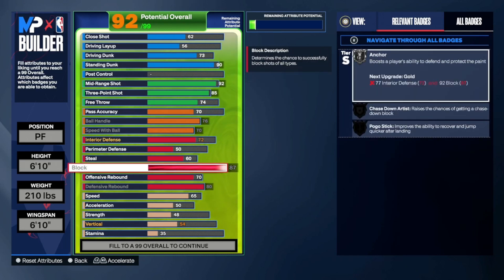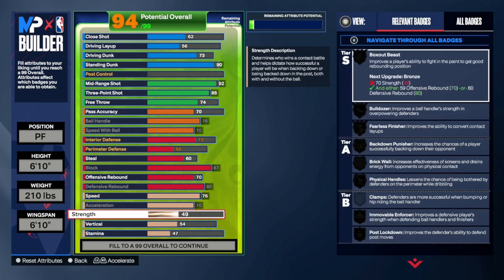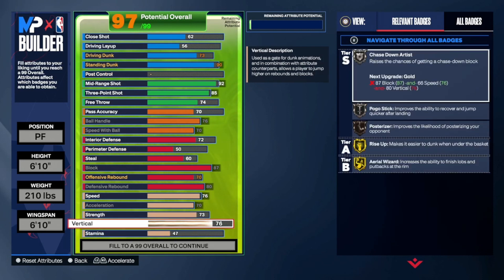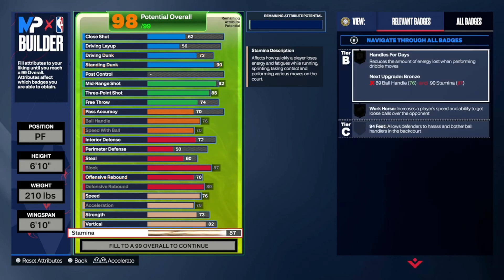For speed, max that out to a 76, and put acceleration at 70 so we get something. I like strength at 73 to get Physical Handles up to Gold — that's a good badge. Vertical up to 82, which matters the most for rebounding — you just jump up crazy high. Stamina to 92, which is the threshold for Workhorse. You get all these Gold badges right here.